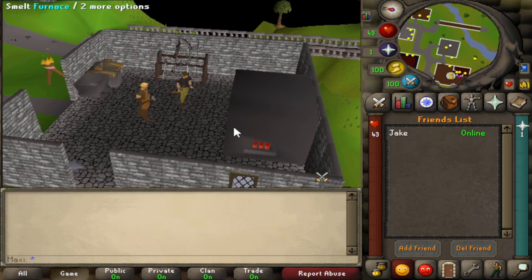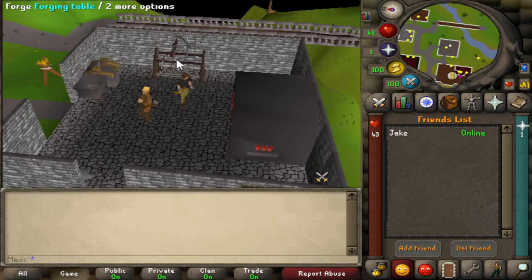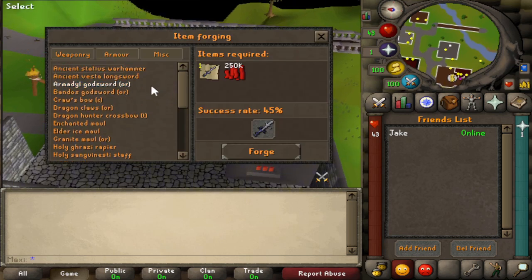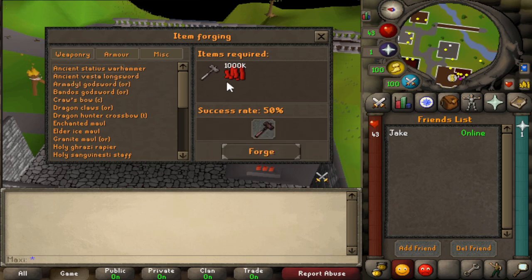For item upgrading on here, they've made a little area — there's a smithing area, and the forging table is on this weapon rack, which I think is pretty cool. We'll check out some of these upgrades, there's quite a lot. You've got the Ancient Stadius Warhammer, and the Blood Money Sword is the currency used for all these upgrades.